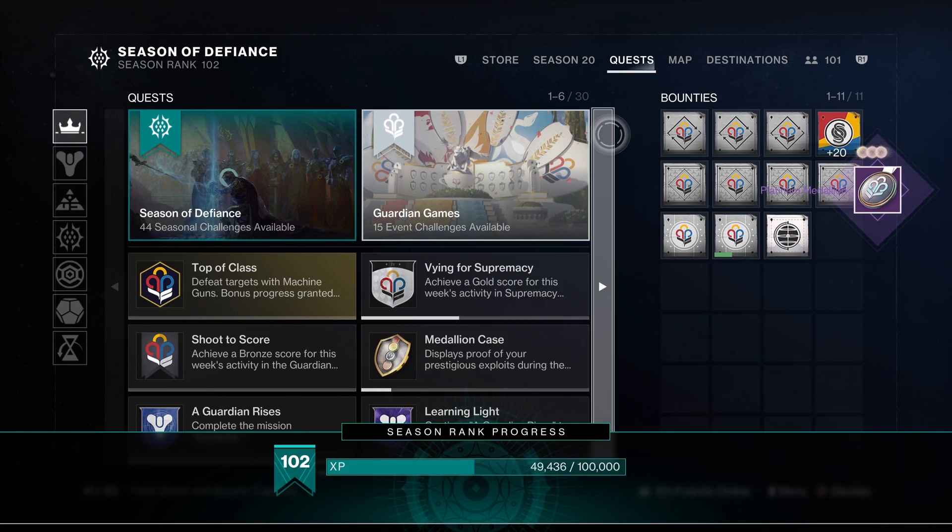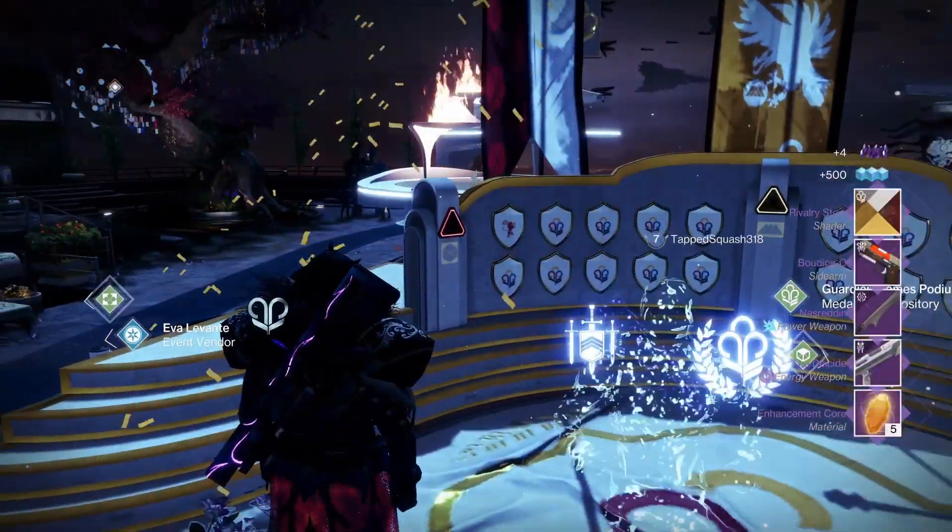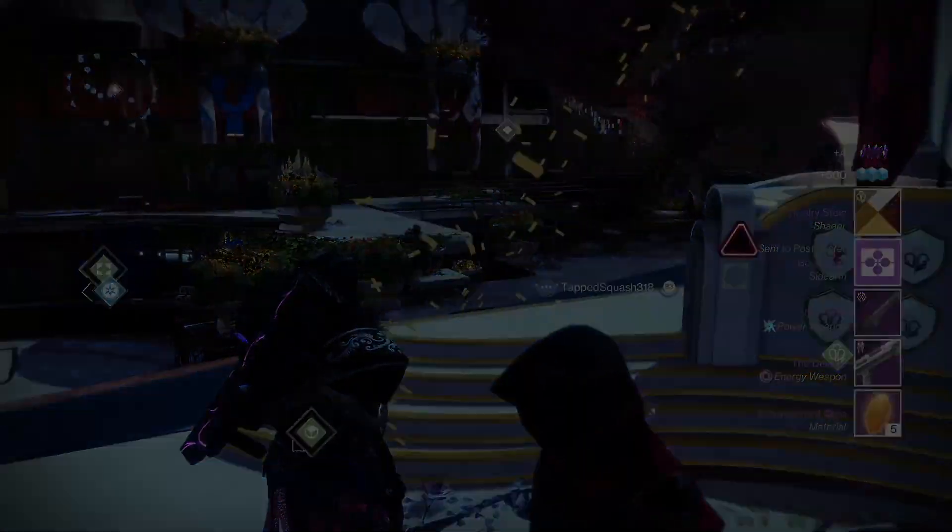Deposit at the Tower for rewards, then dismantle all the Legendary Gear for 4 Legendary Shards. Now you can do the farm again.